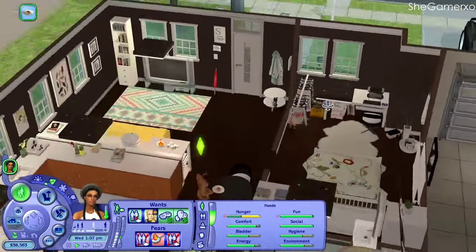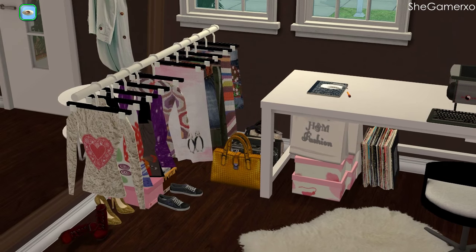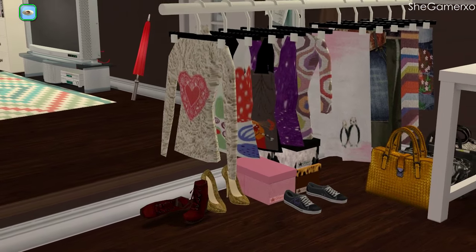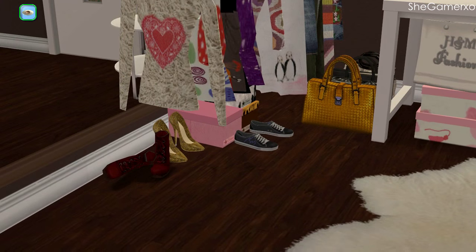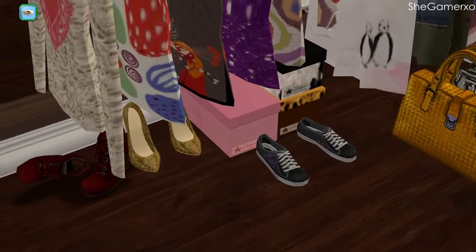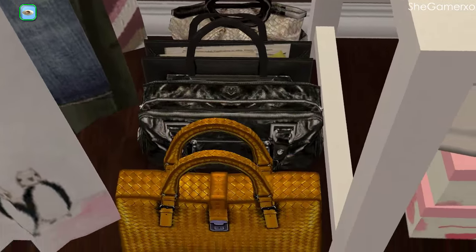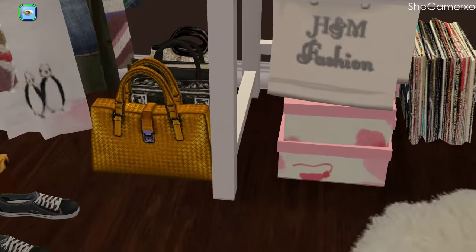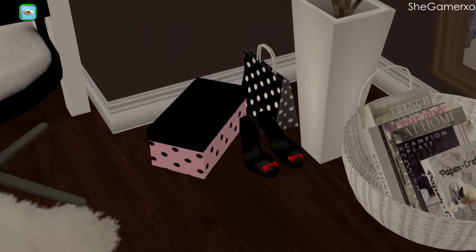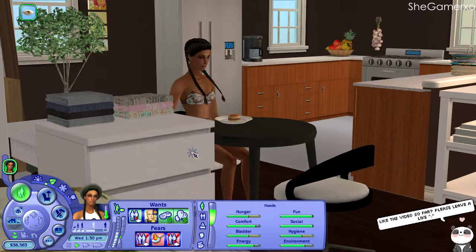I love the custom content I put in this house, especially this section. I used the move objects cheat, the quarter tile placement cheat, and the snap objects off grid cheat to place all these shoe boxes, handbags, and random items — they're part of Adele's prop hack, which is just a random prop set. I love how everything looks perfect and in its place.